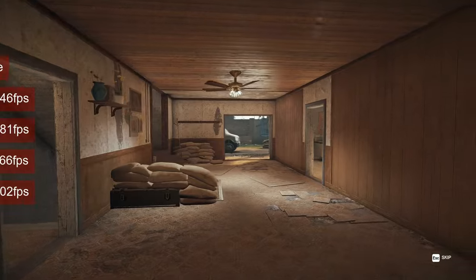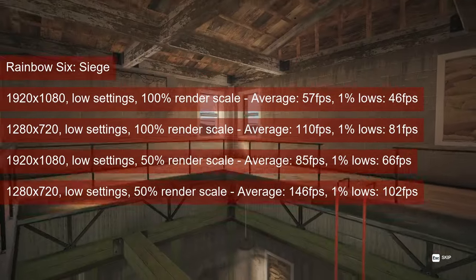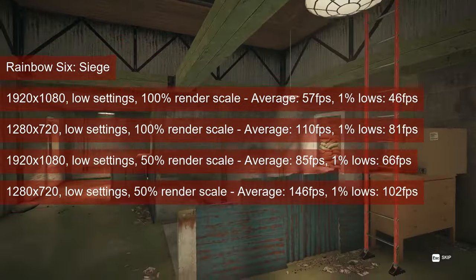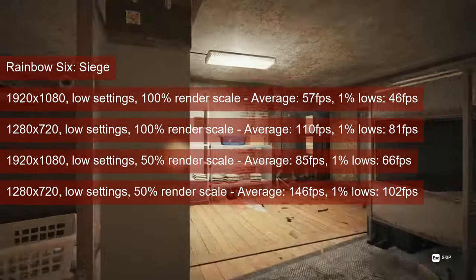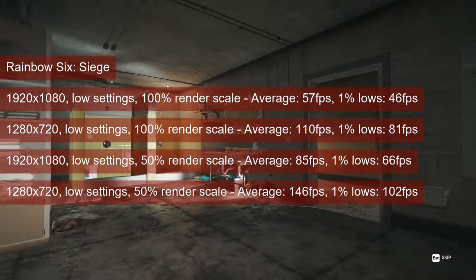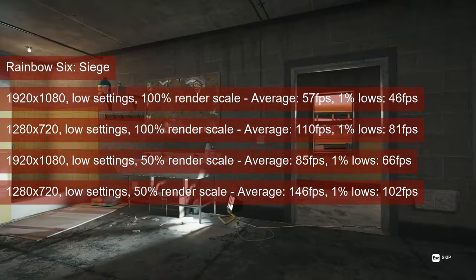Rainbow Six Siege also ran almost the same as last year, so to no surprise, the Bonaire-powered card averaged between 57 and 146fps, with the resolutions tested being 1080 and 720, and the scale factors used being 100% and 50%.